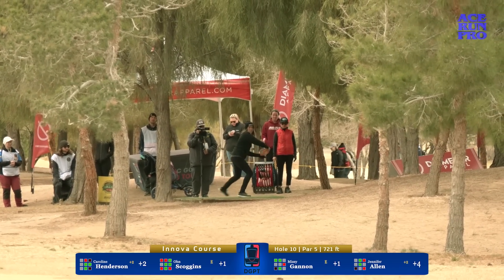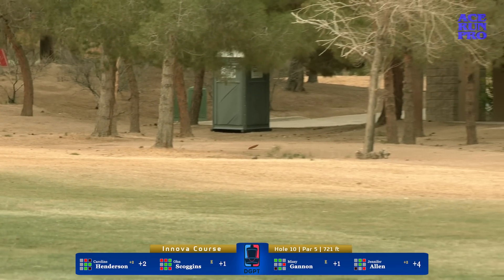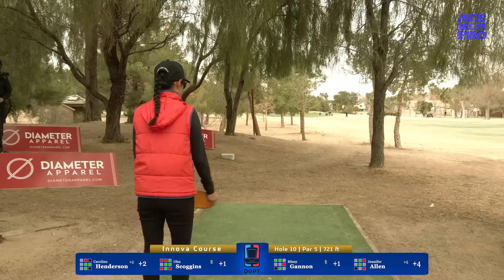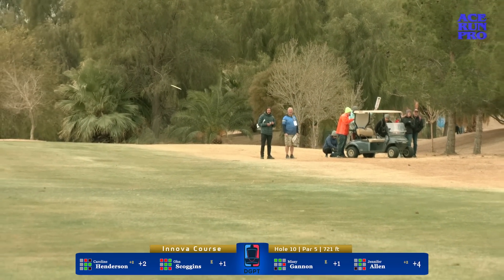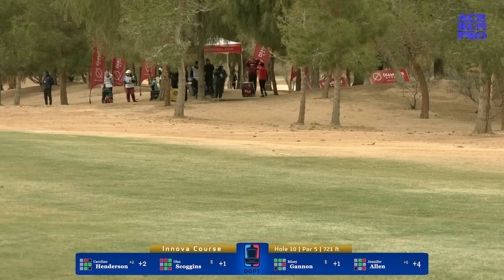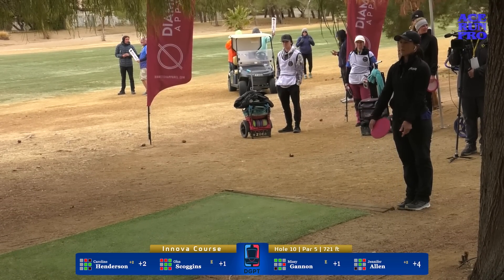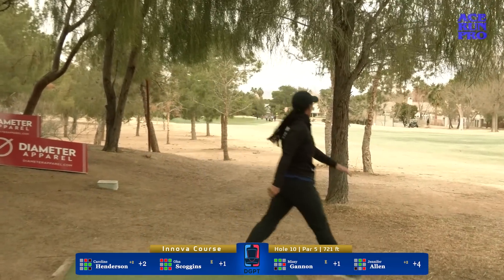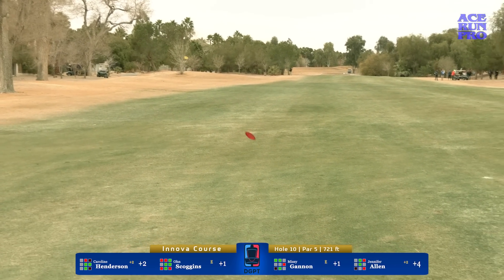We've got Missy Cannon up first here on the 10th hole. Bit of a misfire, but enough power to bust through the limbs. Sacrificing a bit of distance, but she's inbounds, and this is a par 5, so a lot of room to work with. Owen Scoggins is taking that right gap. I don't even really consider it because of the distance you lose, but with it being a par 5 for the FPO field it makes a lot of sense — it's a way bigger gap. But if you're a confident player and you trust your mechanics, this gap feels very repeatable.